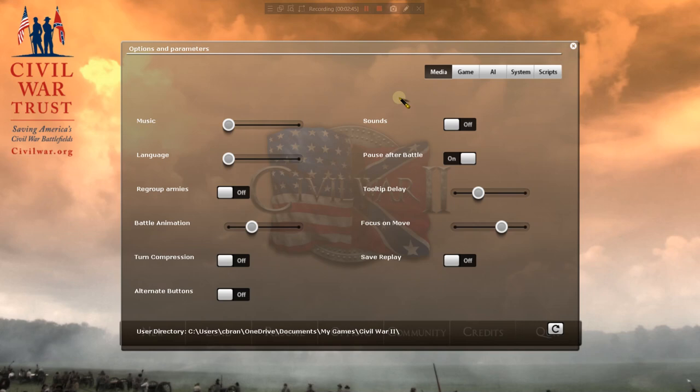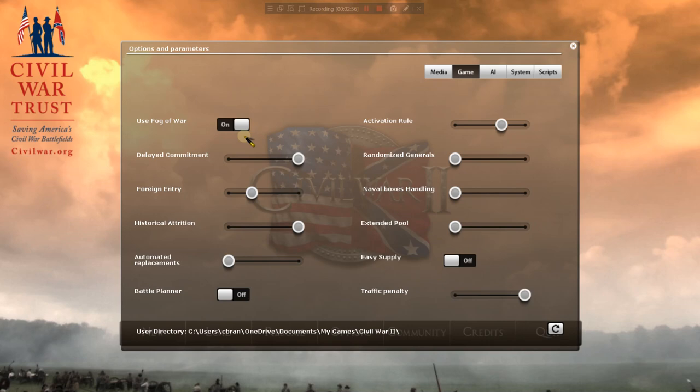First of all, we've got to look at the options. Media settings are personal preference — do what you will. For the game itself, we're going to play with Fog of War on. We're going to enable delayed commitment, which really makes your generals more important. Now we're going to be playing the South in this playthrough. I always find it more interesting to play the side that lost, because evidently they faced some challenges that the winning side did not.